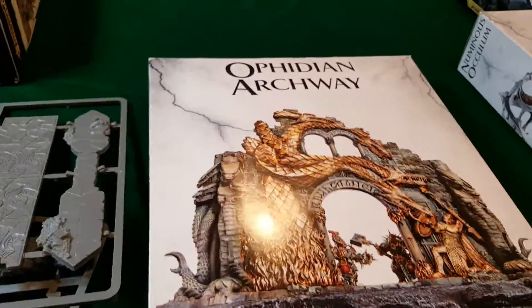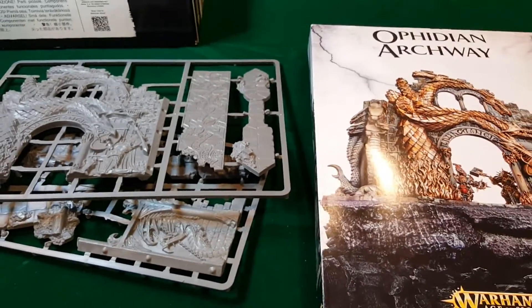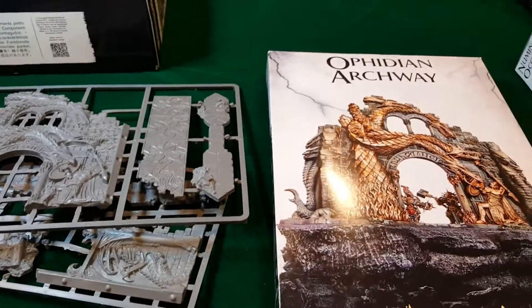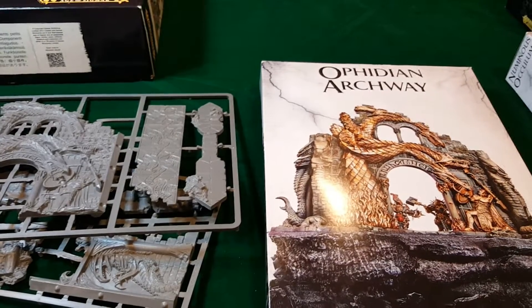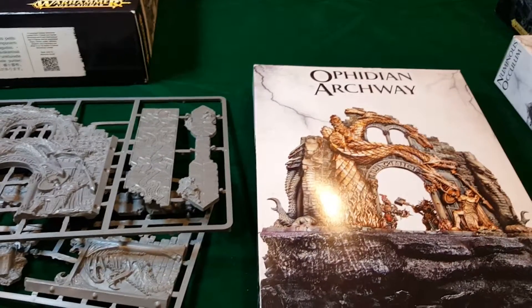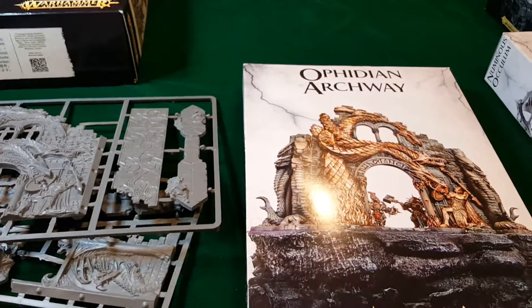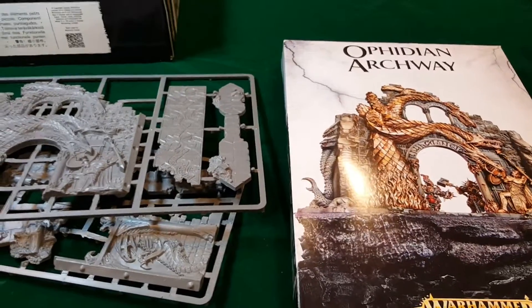Let's take a look at the rules for this piece. It's an arch and it has a very interesting rule as far as cover is concerned. First of all, it's considered sinister, so any units within three inches will cause fear — that will subtract one from the bravery of any enemy units that are within three inches of one or more of those fear-causing units, unless they themselves also cause fear.